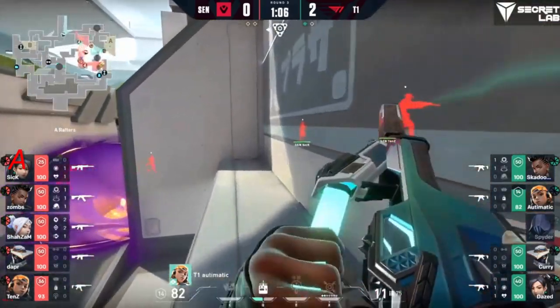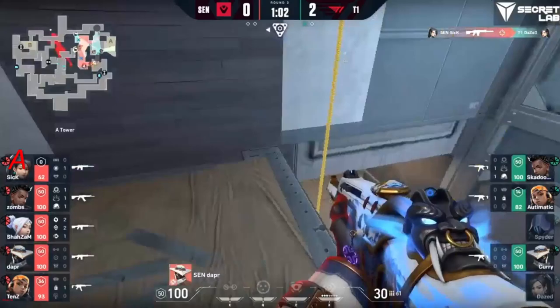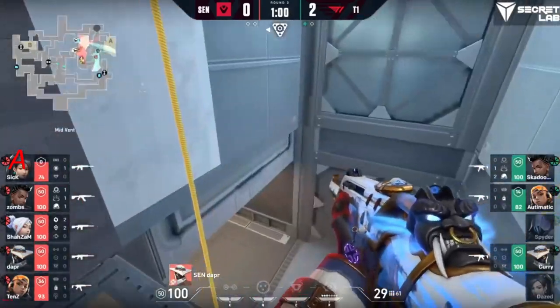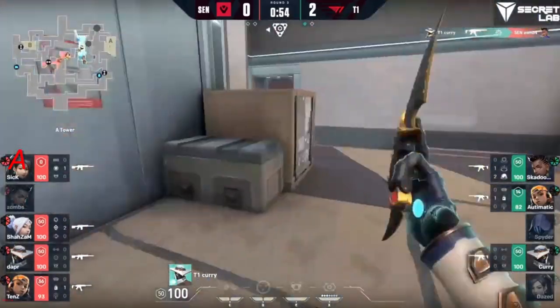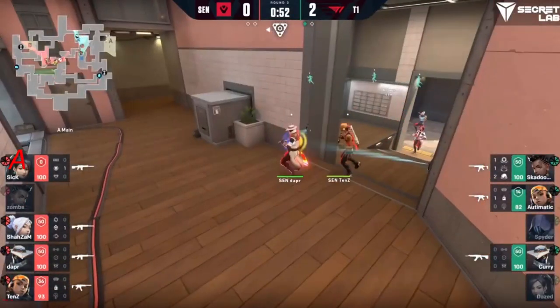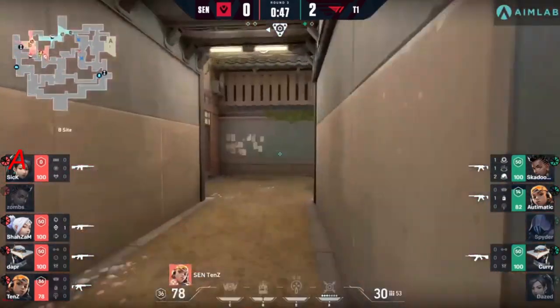Still 6 ahead for T1. At this stage they know Sentinels are hanging around, especially with daze dead. It's going to need to be a fast rotation. Curry has finally made it over — heaven's going to be really important. Barely — curry gets one kill but doesn't quite find the spike. Will get a free gun, and if he actually gets the kill into sick this could be a very different round. But Sentinels now find their rotation and get their way onto B.